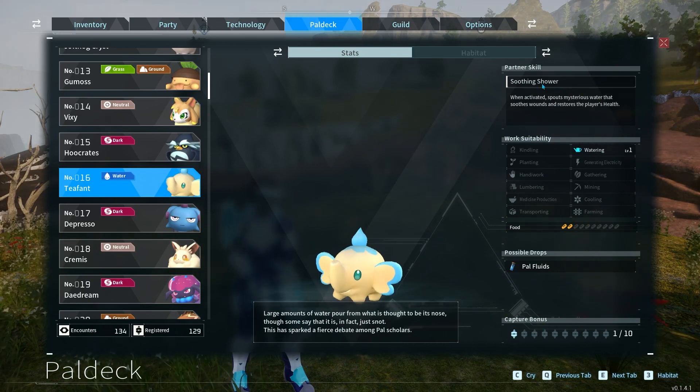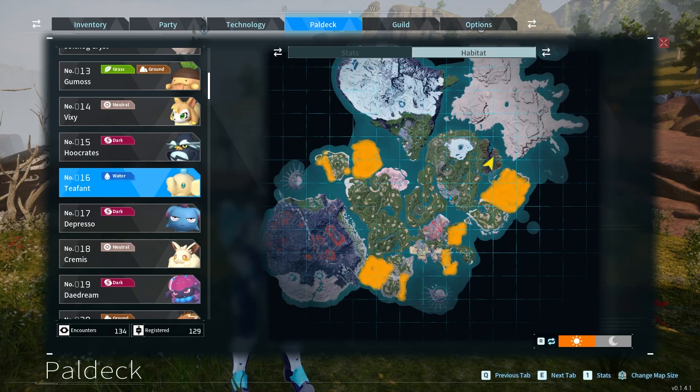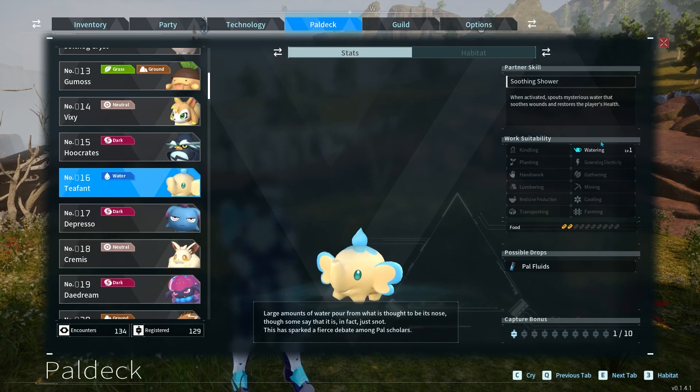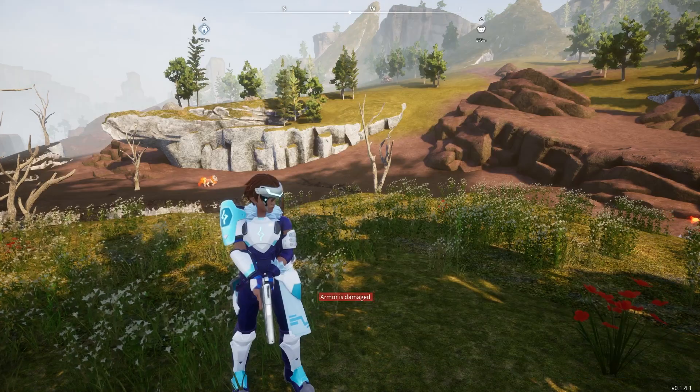They are a water element. Their possible drops are PAL fluids. These are their habitats. Their work suitability is watering level 1. They don't take up too much food. And their partner skill is Soothing Shower, which when activated, it shoots water at you that will heal you, basically.